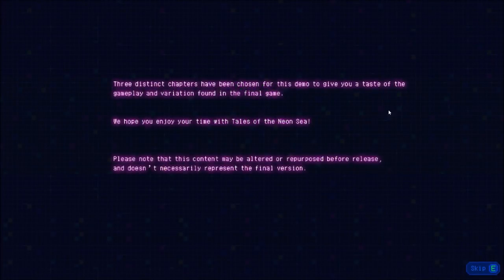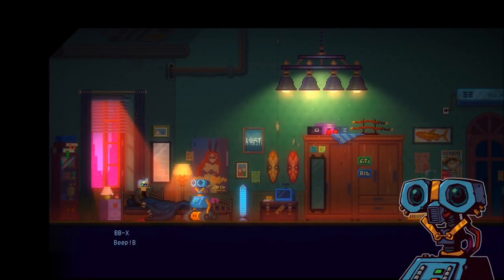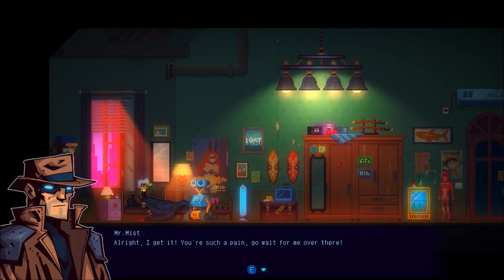We've got three distinct chapters to give us a taste of the gameplay. Not really a lot of keys — we've got E, WASD, and Shift is really all we need. So we're some old detective and we'll figure out what's going on as this goes on. Time to get out of bed, you idiot. Excuse me? You're so noisy. What the heck are you doing, BBX? Do you want to be thrown back into the furnace?